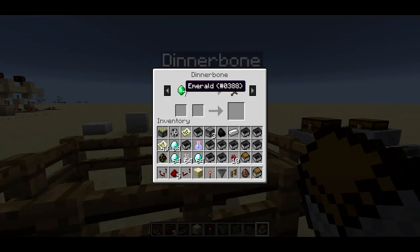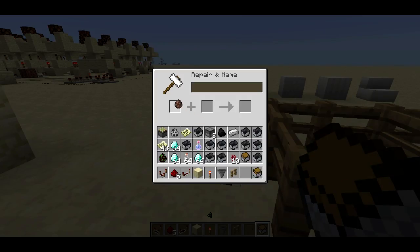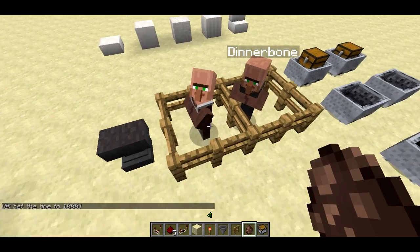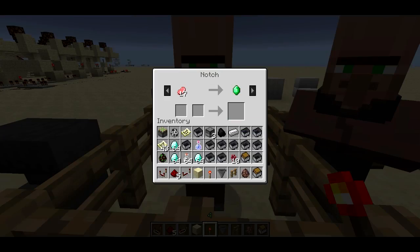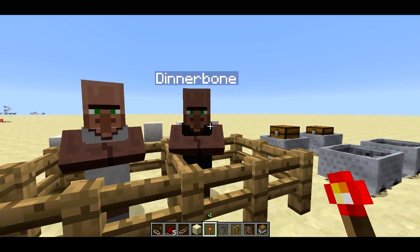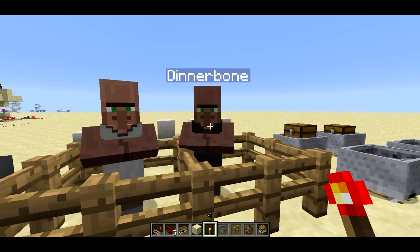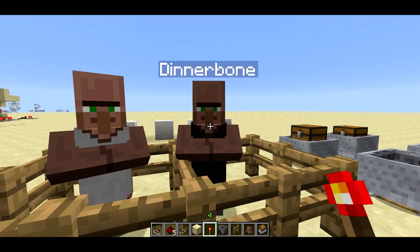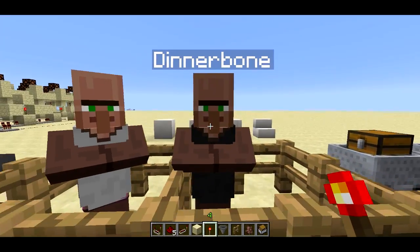I have this villager here named Dinnerbone. He wants seven emeralds for an iron sword. So there's a new feature where you can name mobs. If I right-click on this anvil, I can name it. So if I want to make a Notch spawn egg, and then when I use the spawn egg, it'll spawn a mob. If I right-click on him, you can see his name is Notch. He's got different trades. He's not displaying the name above him because this feature where it displays the name above the mob is only for mapmakers — you need to use an external tool like MCEdit or NBT editors. I've updated my change mobs filter so that you can do this in MCEdit, so you can get that from the link in the video description.